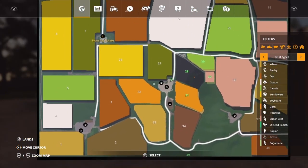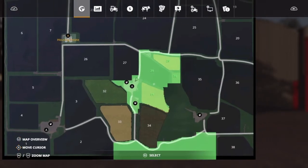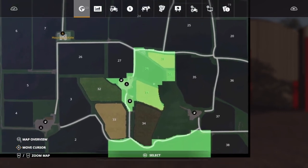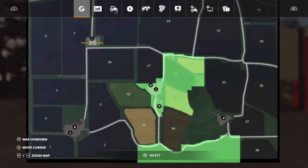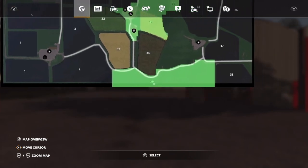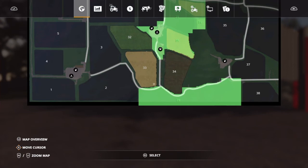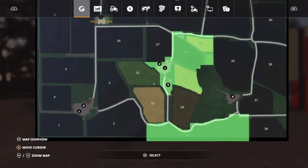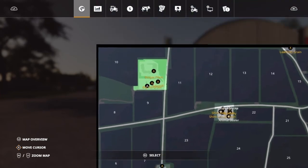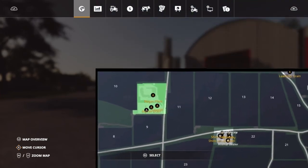So we start up here. This is your start farm and you actually start up with a bit of fields — 28, 29, 30 and 31 — and the main farm. And then you have this big field down here which is full of grass. A plus in the book is that you start with the biogas plant.